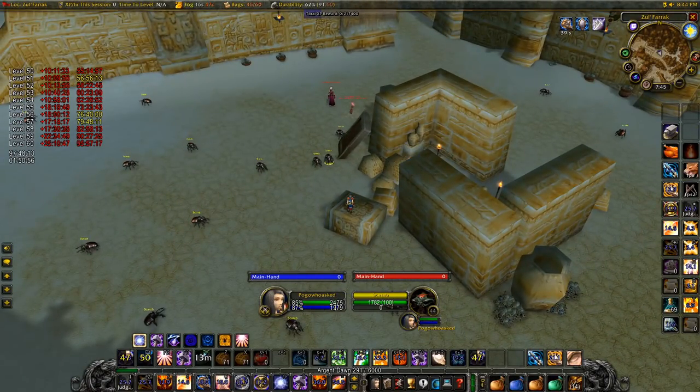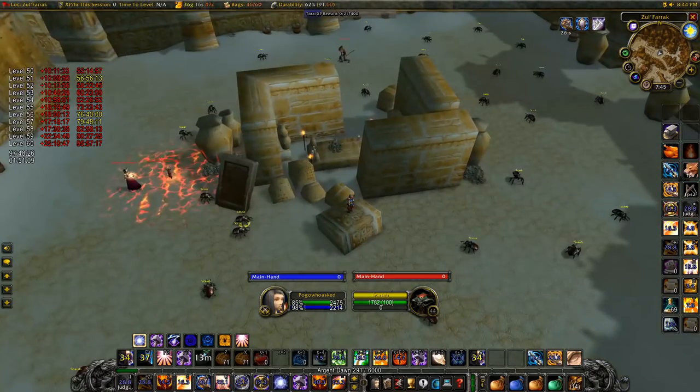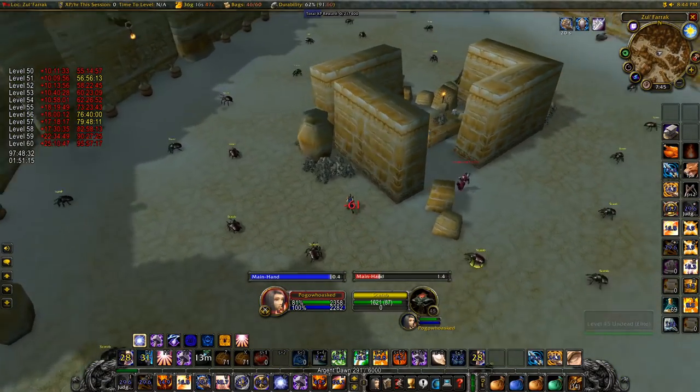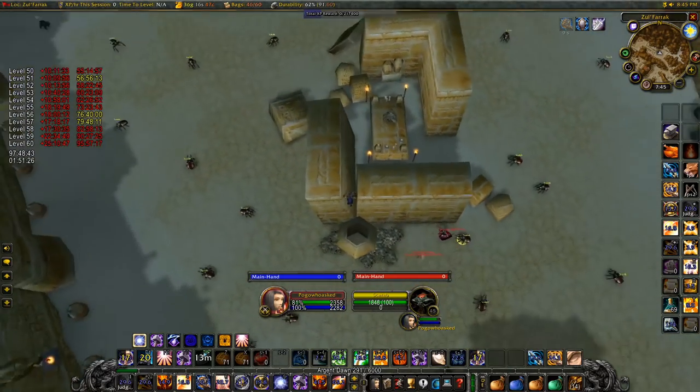The only bad thing about the fourth spot is that if you aggro Theka, he has a 4.5-second cast time 500-damage ranged spell which then does damage over time — however, you can Purify or Cleanse the DoT it gives. If he starts casting, you can run to the fifth spot to LOS him. You can also jump up a pot into a gap to LOS him even harder.